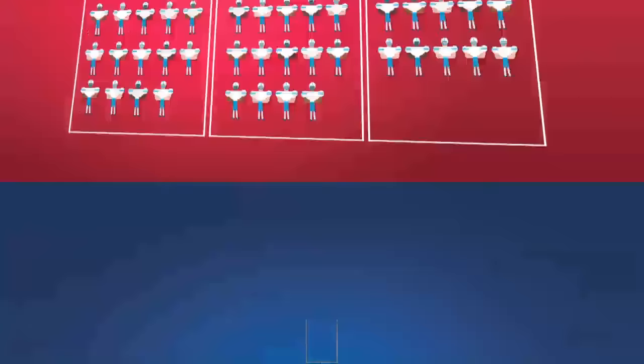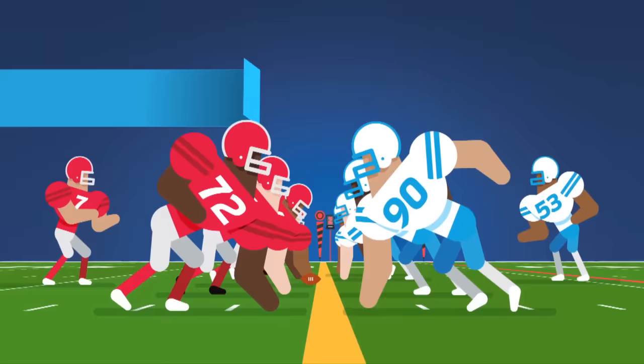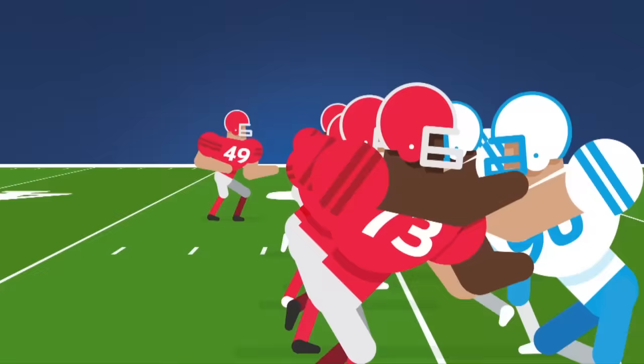The aim of the game is to move the ball into the opponent's end zone to score a touchdown, and an extra point. This is achieved by moving the ball down the field in a series of plays, or downs. They can do this either by passing the ball through the air from quarterback to receiver, or by a running back rushing the ball along the ground.